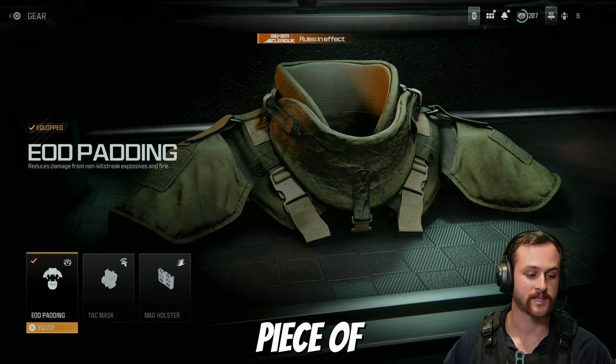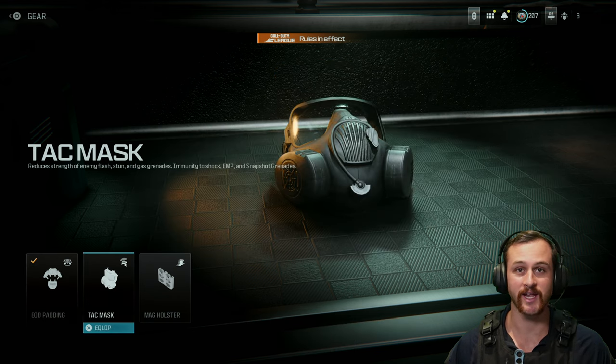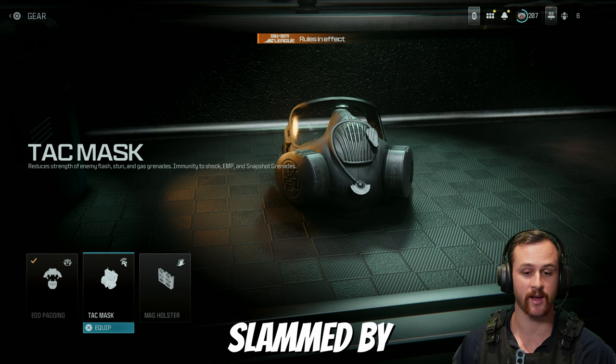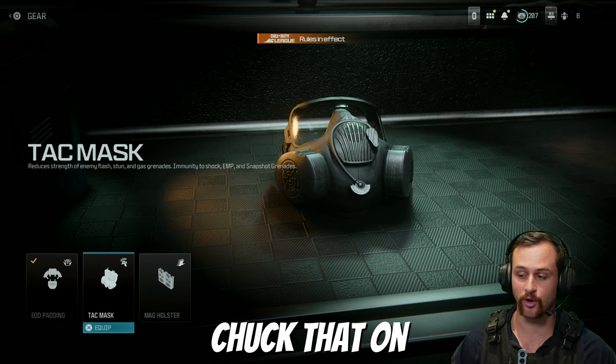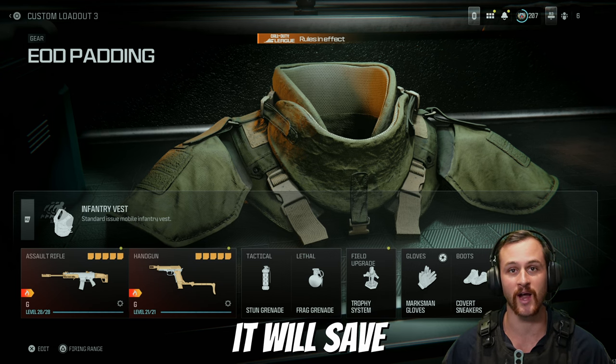For the final piece of gear, generally you're going to be running EOD padding. Attack mask can come in handy — if you're getting absolutely slammed by stuns I'd chuck that on mid-match — but generally EOD is the best choice as grenades are very powerful and it will save your life.